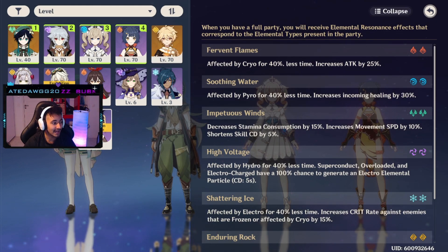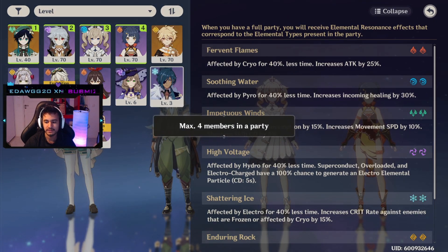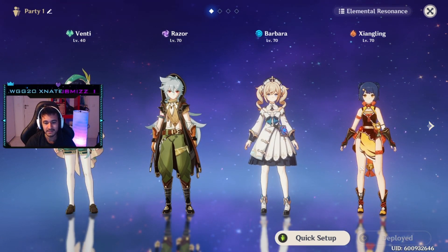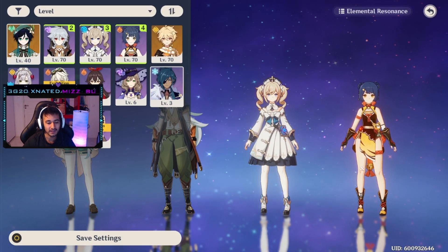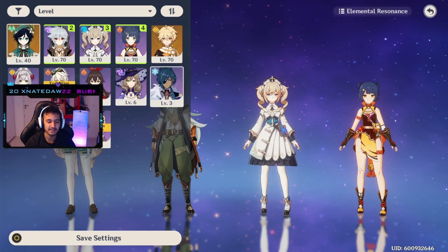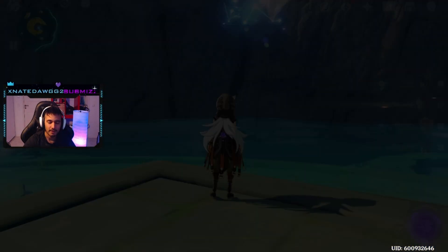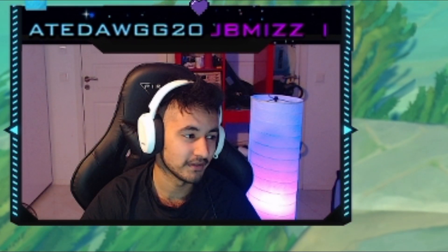If you don't want Fischl and prefer a different element, I highly advise going for a cryo character. Ice gives Razor the superconduct effect, which lowers enemy defense and lets him do insane damage. If you're free-to-play, go for Kaeya — he's not amazing, but his cryo application supporting Razor is great. Otherwise, try going for a wind character or a support-style character that doesn't need much field time.